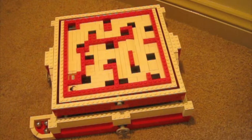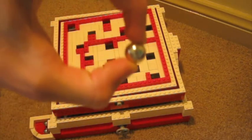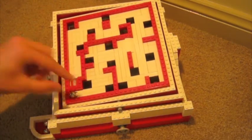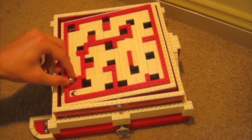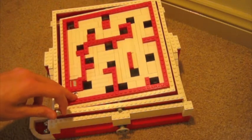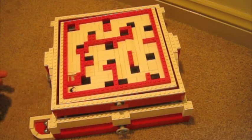Hello again, this is MrFickles911 and today I've made a Lego Labyrinth. The aim of the game is to get one of these little metal balls from the start of the puzzle to the finish over here, without falling in any of the square holes that are scattered throughout the puzzle. You use the little wheels on the side to do this.